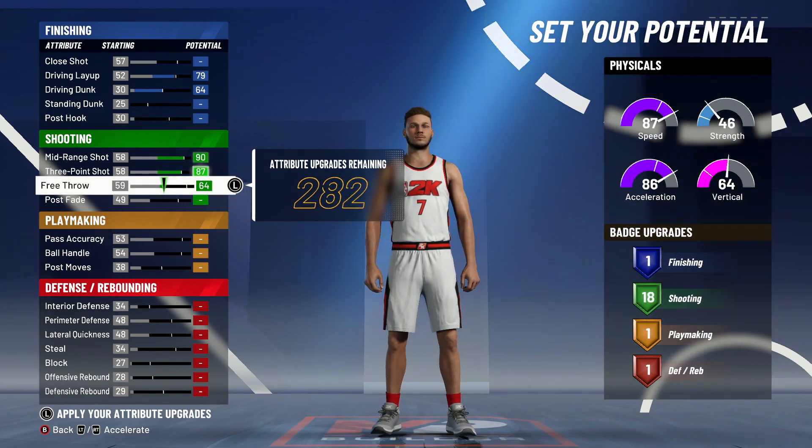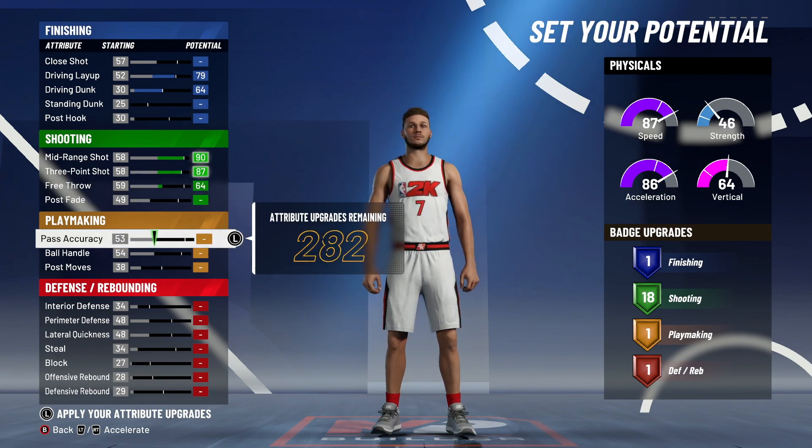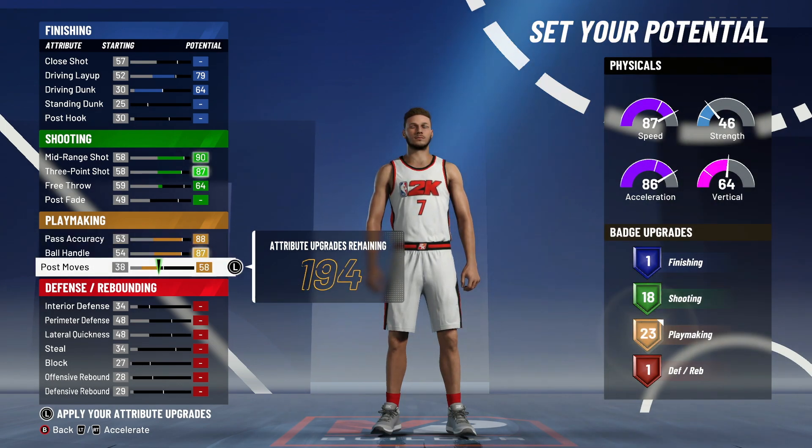You get 18 shooting badges, which is basically like 22 from last year — that's perfectly fine. You don't really need that many shooting badges to shoot anyway. Max out pass accuracy, max out ball handle, and put post moves up to 62.